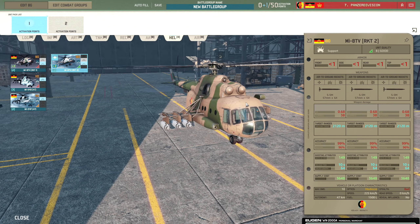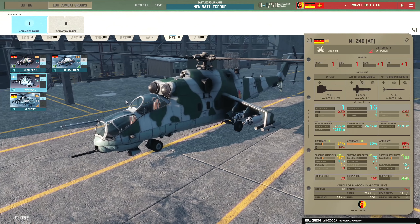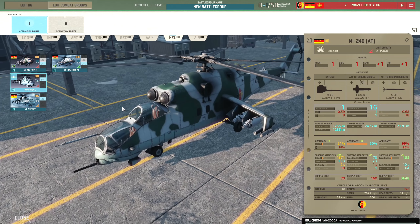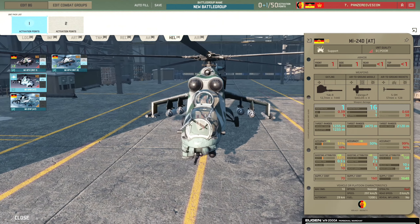Then there's the MI-24 DAT - a very old MI-24 with a terrible AT gem, the Falanga P, which is 16 penetration with 50% accuracy even at veterancy. The 57mm rockets - it gets 128 of them - are pretty good. It might be quite nice to use it as a rocket aircraft instead of the MI-8 TV, since you do get an AT gem with it and then also the rockets.